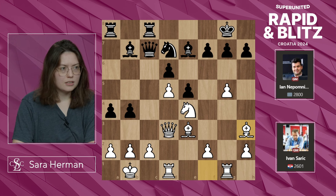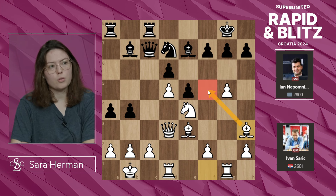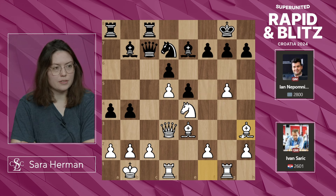A4, Bh3. There are a few things going on with this move: there's a pin on the knight, restricting some play, but the bishop can also hop onto the f4 or f5 square and continue to target h7 and the king.